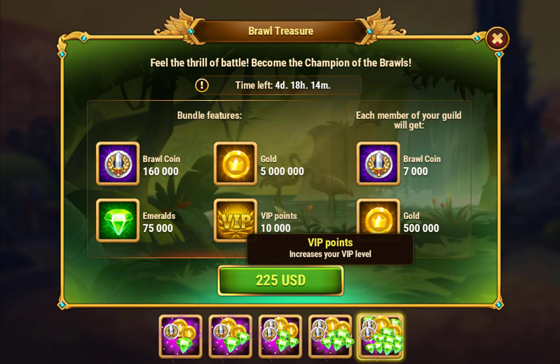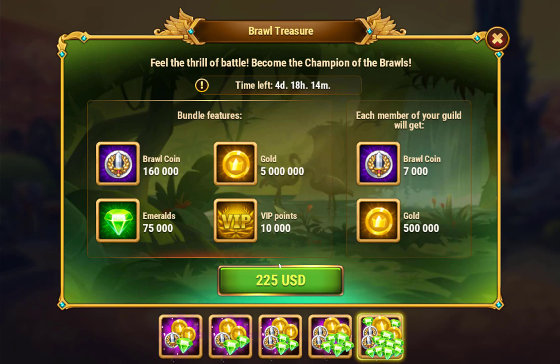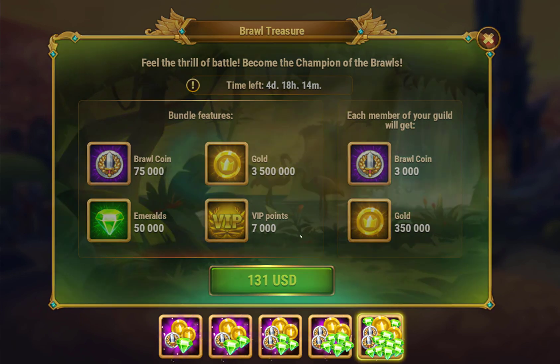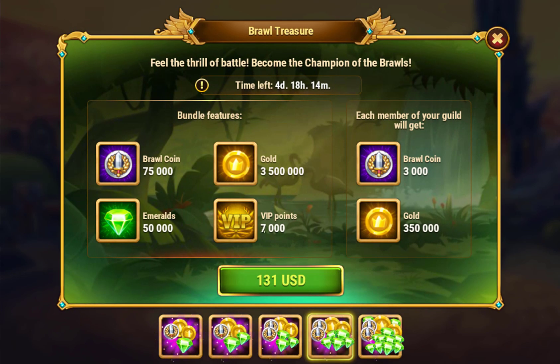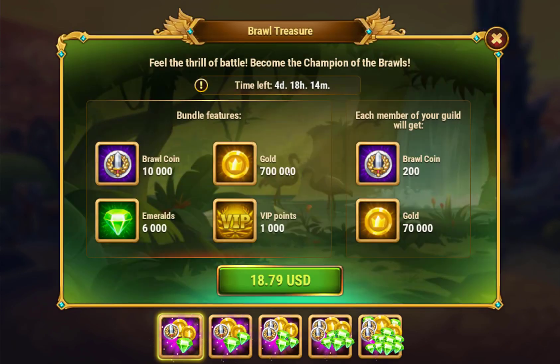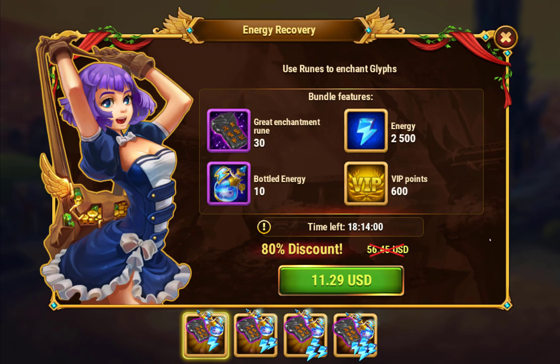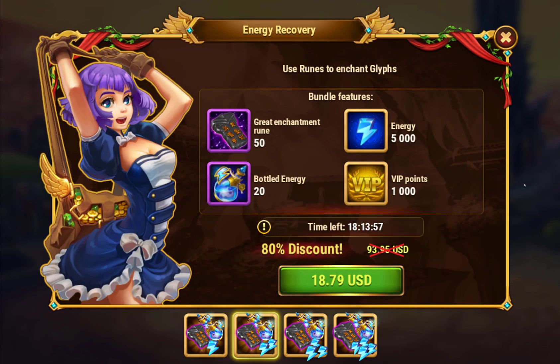If you're really after completing a quest, you can do that with one expenditure on the big bundle, but if you're just after VIP points it's probably not the most efficient. This one gets you 7,000 VIP points at almost a hundred dollars cheaper. You'd only need 2,000 more to hit the target. Energy recovery bundles are actually one of the best values for money spent among the regular bundle options.